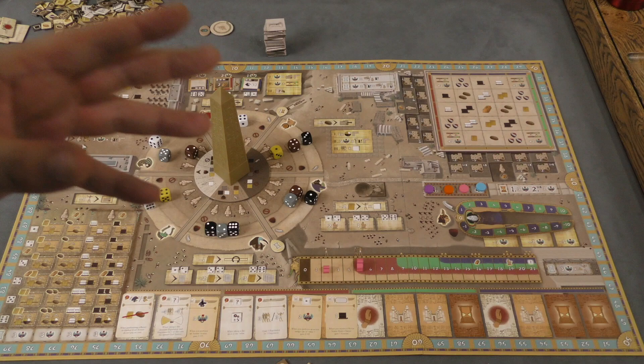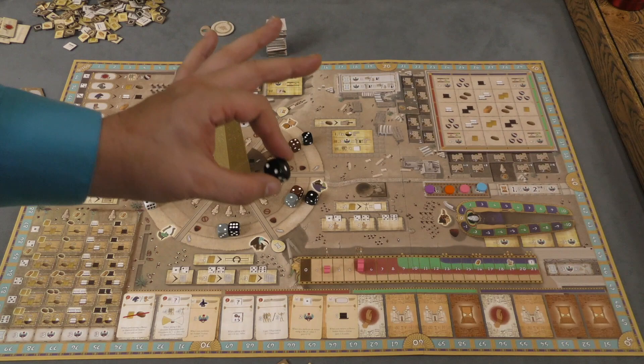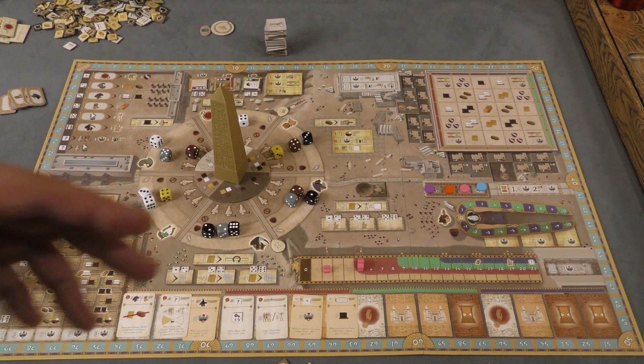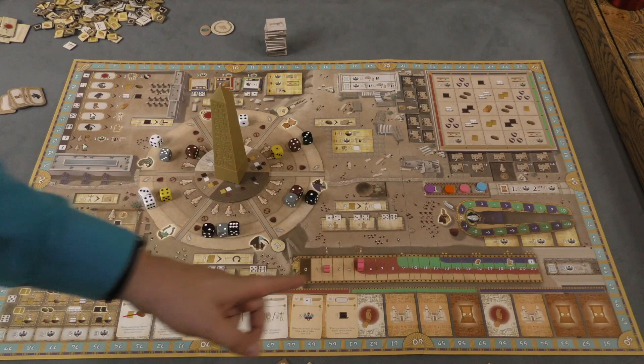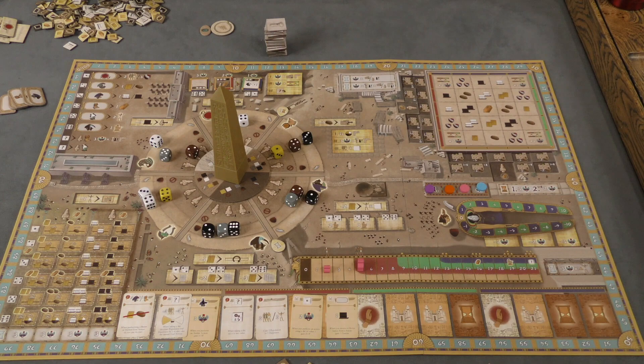In Tekenu, there are going to be 16 total rounds. A round is essentially each player in turn order — and in this game turn order is a really big deal — drafting a die. After each player has drafted two dice, the board rotates one clockwise. Players draft two more dice, then there's a matte phase where players redetermine turn order and add more dice. After two matte phases there is a scoring phase, and after the second scoring phase, whoever has the most points wins.